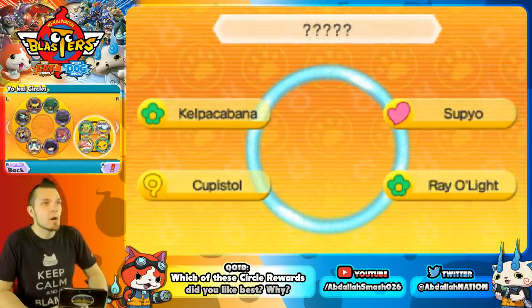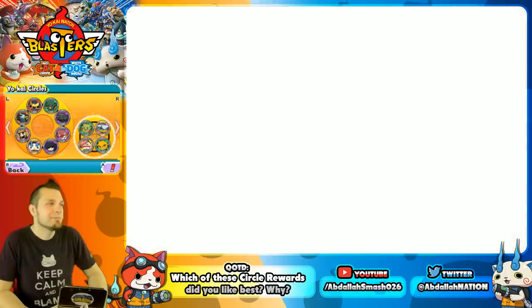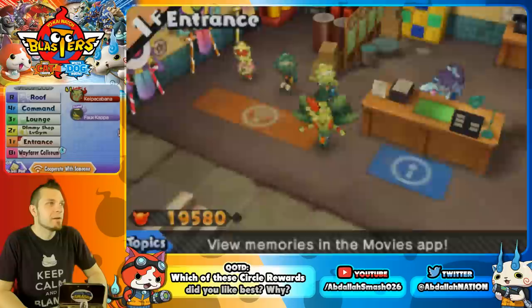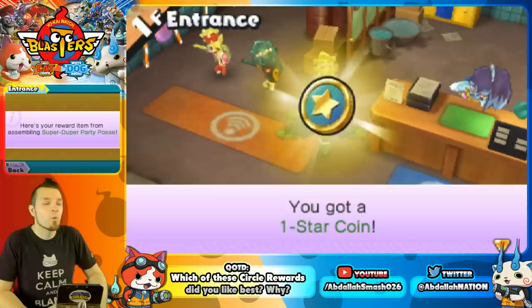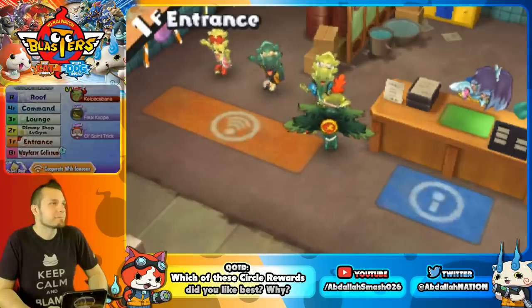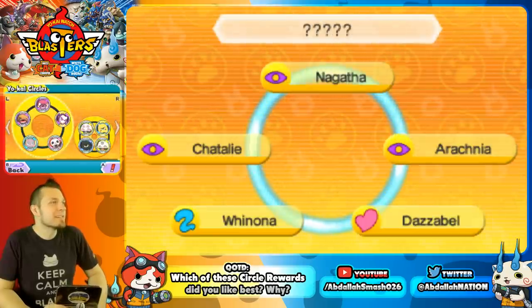Super Duper Party Posse features Kelpa Cabana, Sup Yo, Cupist All, and Rail Light — all these Yo-Kai partying it up at Gara Gara Land, always on the hunt for a good time. The reward is a One Star Coin. Today's comment question: which of these circle rewards did you like best? The host jokes about trying to get Lord Enma from a one-star coin.